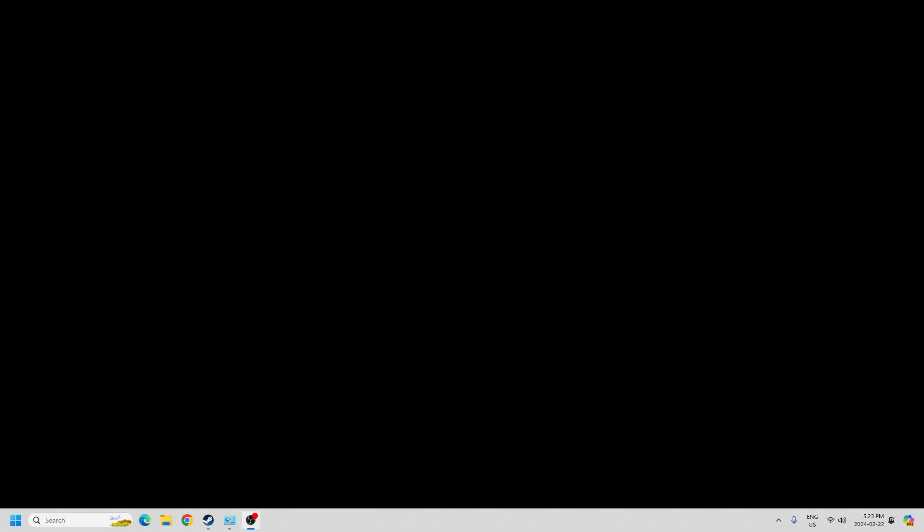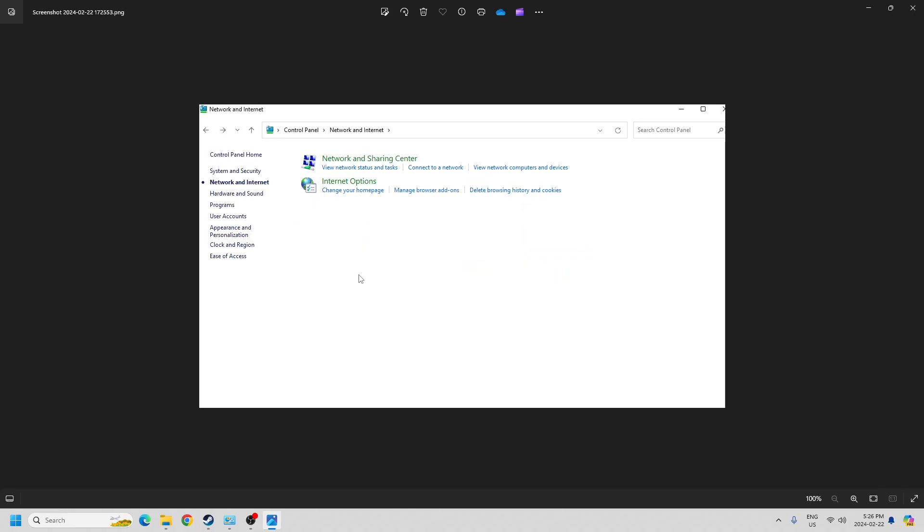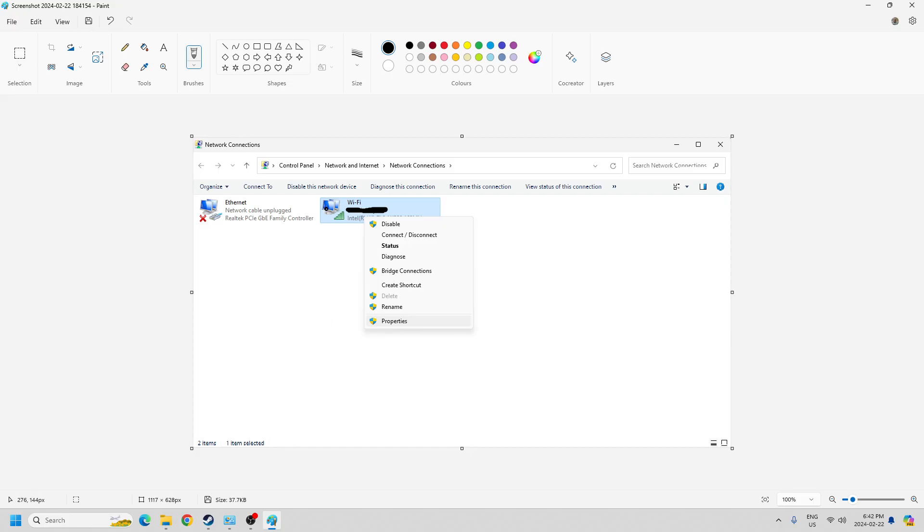So here's the fix. First, exit the game to your desktop. Then go to your Control Panel — I'm just doing screenshots of this because I'm going to block some stuff out. Go to Control Panel, then Network and Internet. Click on Network and Sharing Center, then click on Change Adapter Settings.